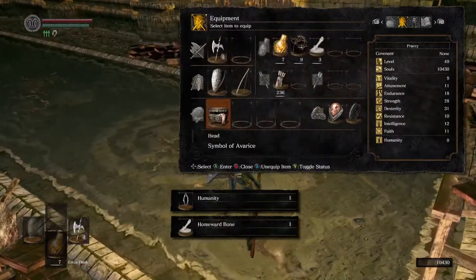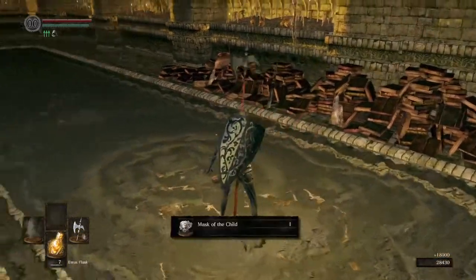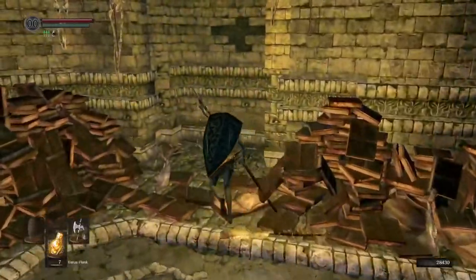After beating Pinwheel, make sure you put on the Slumbering Dragon Crest Ring. At this point, you don't need the Sunlight Maggot. Make sure your health is full before proceeding.